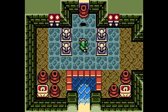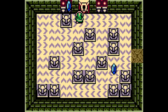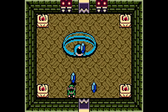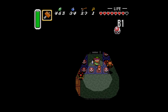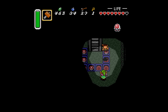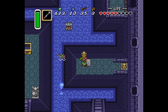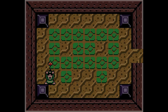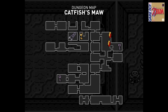In every dungeon except Eagle's Tower, you first work to find the item, which then gives you access to the Nightmare Key, which then lets you take on the boss. That formula might be strained by Zelda game number 16, but it's good for Link's Awakening. There are some instances in A Link to the Past where you backtrack with a newly equipped item, but they're few and far between. Take the hookshot in Swamp Palace — you need to use it precisely twice in the same room to finish the dungeon. That same item in Catfish's Maw in Link's Awakening is used to collect two small keys, get the Nightmare Key, reach the boss, and access a bunch of optional items.